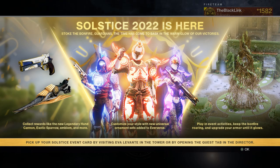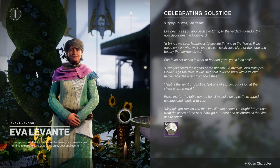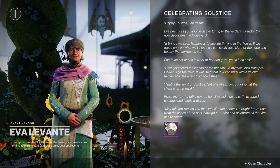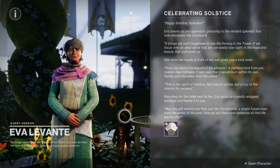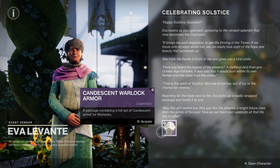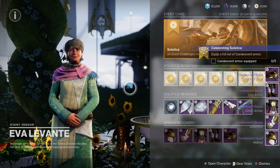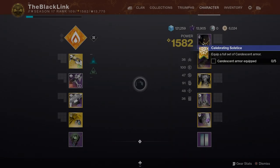Hey, what's going on, Guardians? My name is the Black Link, and yesterday, July 19th, 2022, we had a quick update, and the Destiny 2 Summer Event Solstice finally went live — after 1, 2, 3, 4 extensions to a rather long bit of maintenance that ensured your boy didn't get a chance to touch the game until well into the night. But as of now, I've had a chance to dive into Solstice, farm up a set of the new armor, and take part in the new activity Bonfire Bash in the EAZ.